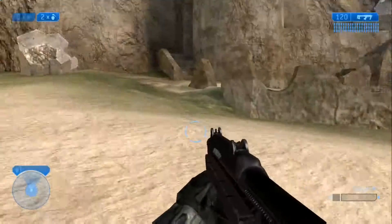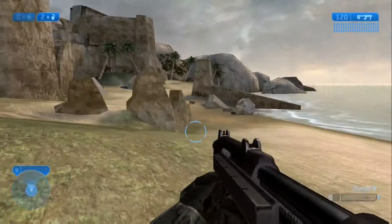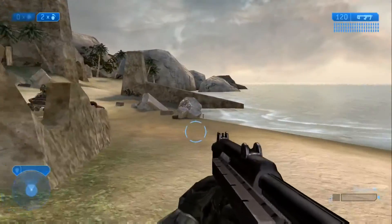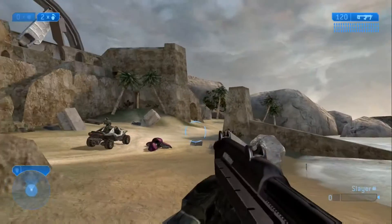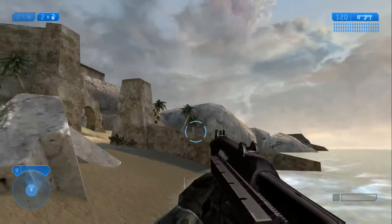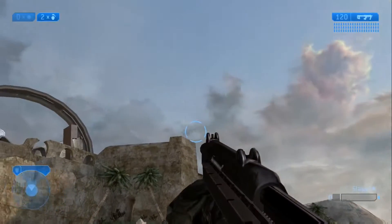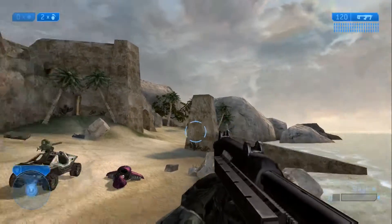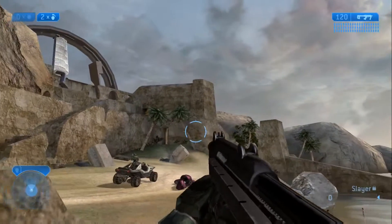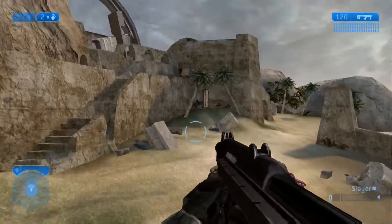There are two different remakes in Master Chief Collection. There's Last Resort in Halo 3, where right here you see this little L-shaped pillar - it was actually connected on Last Resort and you can get up there. It's not the case in this Halo 2 original map. The Halo 3 remastered version is different too, so it's easy to get confused.